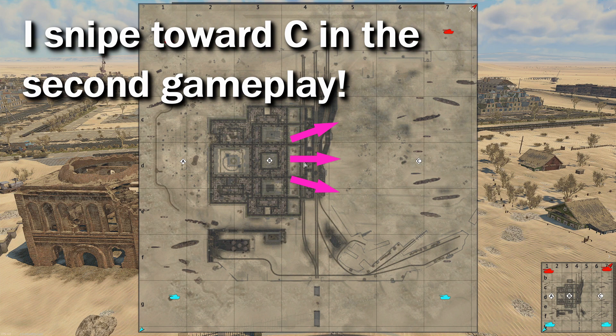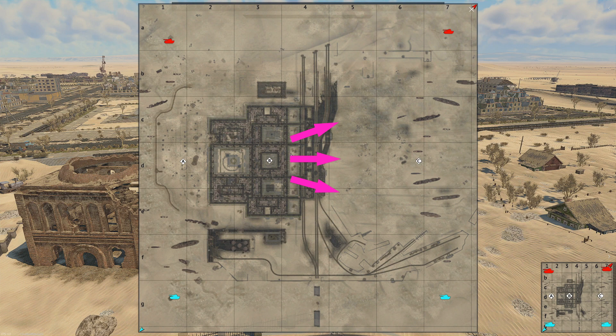There is a little bit of cover on this line, not so much, so you have to be a bit careful and you'd better have a little gun depression. But as you will see, you will have a perfect view over all the battlefield around C from here, which will make all the tanks fighting around C extremely vulnerable. Again, only snipe at C if the situation is well controlled at A and B.